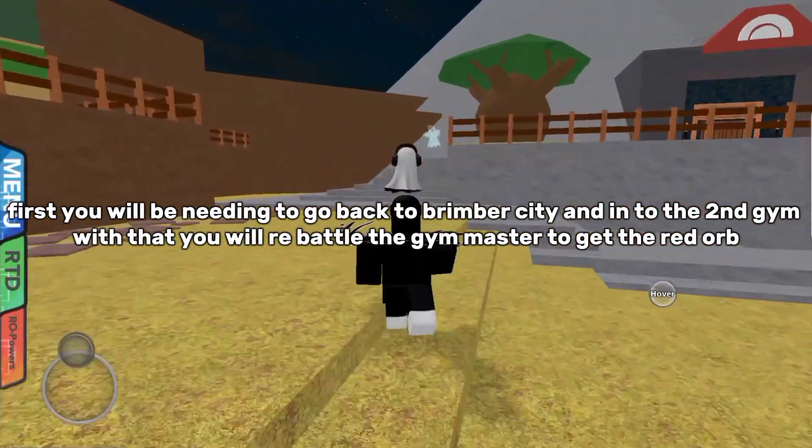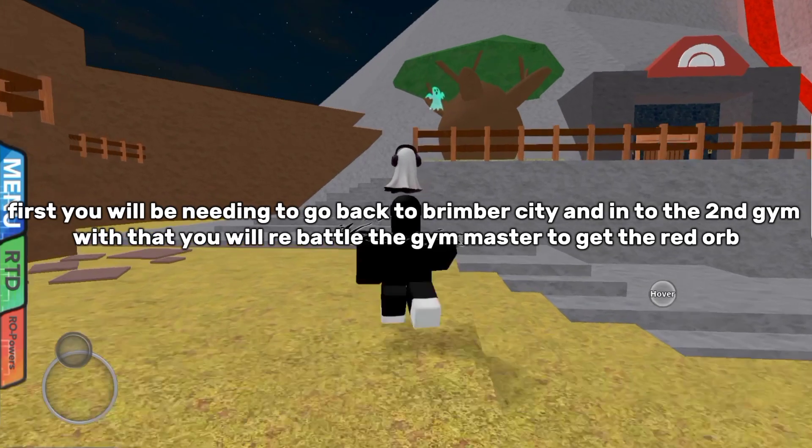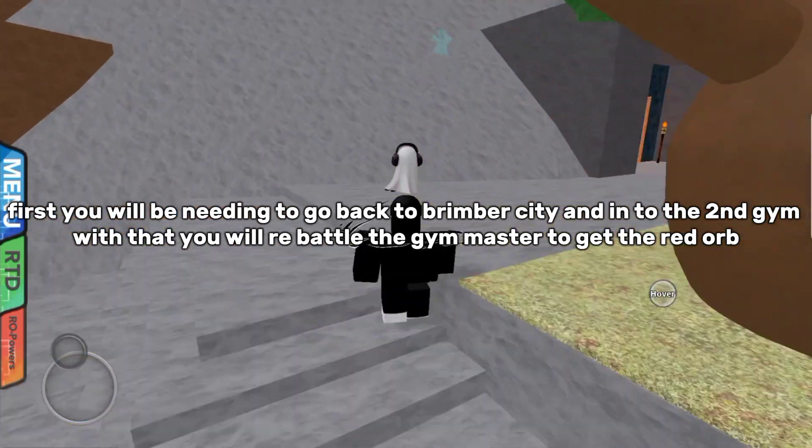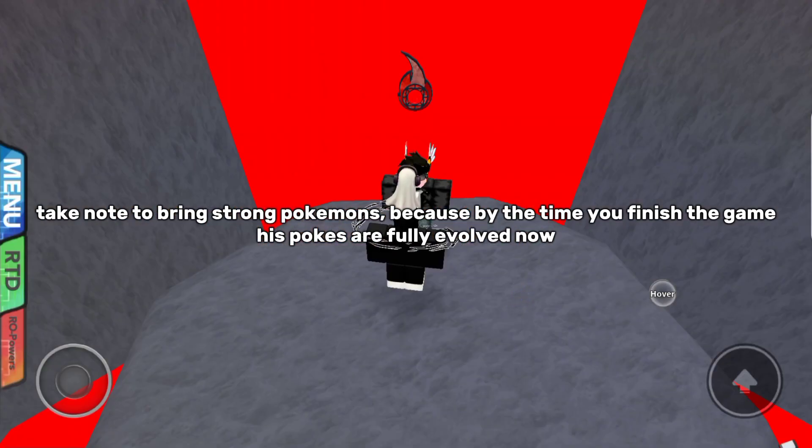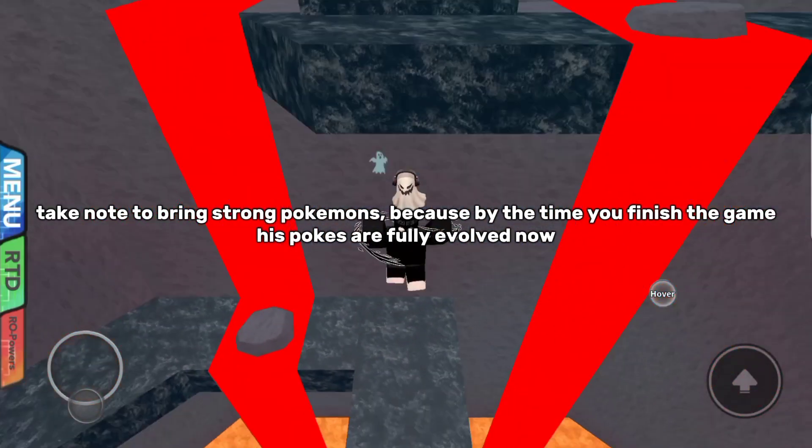First you will need to go back to Brimber City and into the second gym. With that you will re-battle the gym master to get the red orb. Take note to bring strong Pokémon because by the time you finish the game, his Pokémon are fully evolved now.